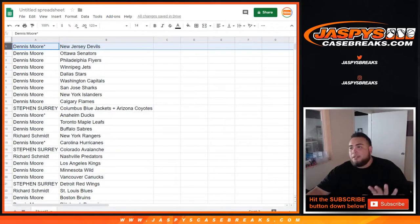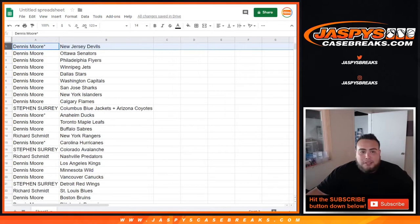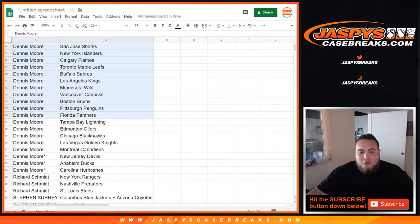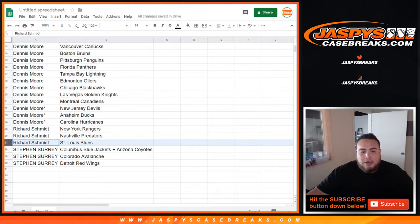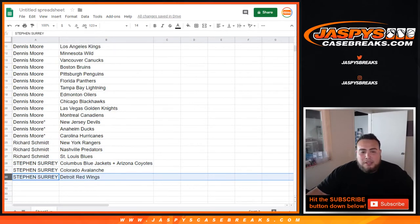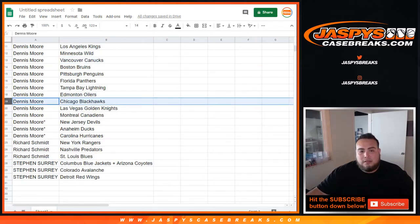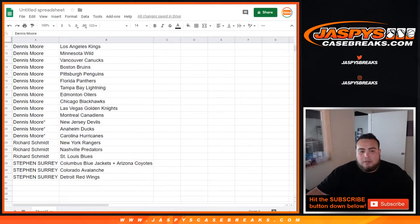Alright, so Dennis — you know what'd be easier, let me show you guys all these really quick, how it came out. Let me alphabetize this, might be easier. Dennis, you're gonna have everybody from the Sens all the way down — your last spot Mojo teams: Devils, Ducks, Hurricanes. Rich, you're gonna get the Rangers, Preds, Blues. And SKS, you're gonna get the Blue Jackets/Yotes combo, Avalanche, and Detroit Red Wings. Dennis, you'll have the bigger teams — Oilers, Nucks, Hawks.